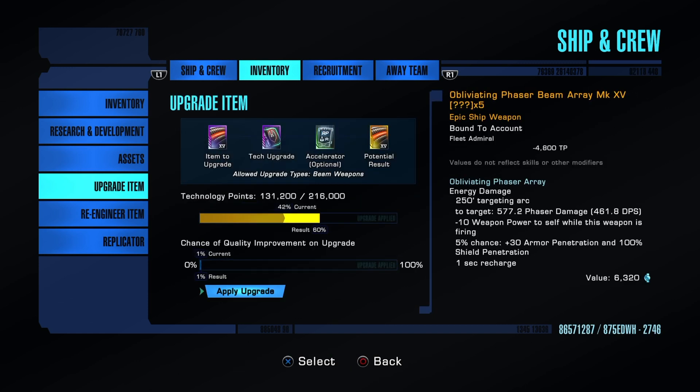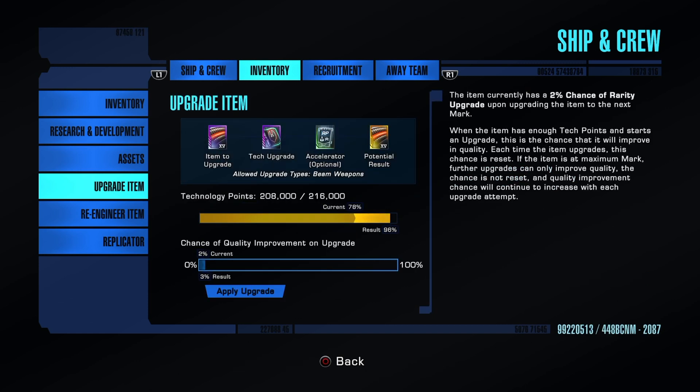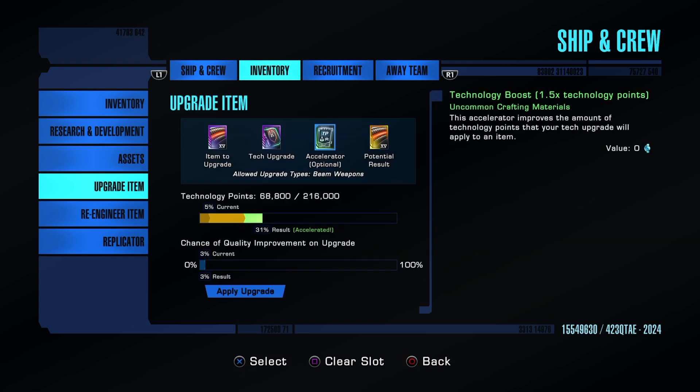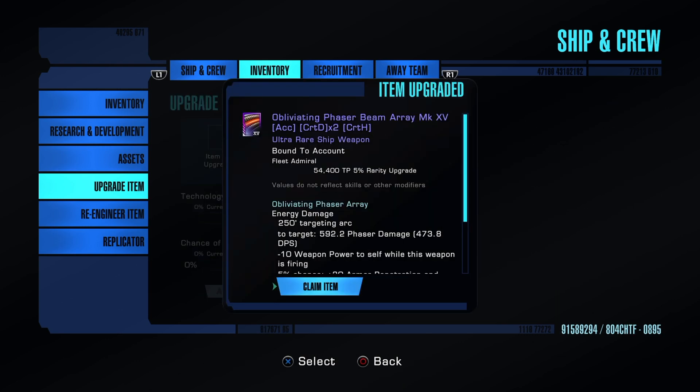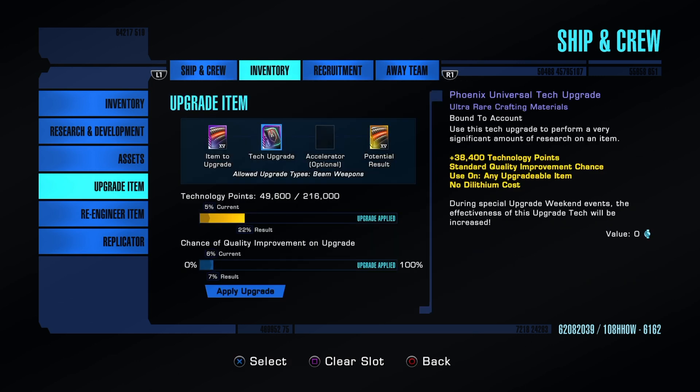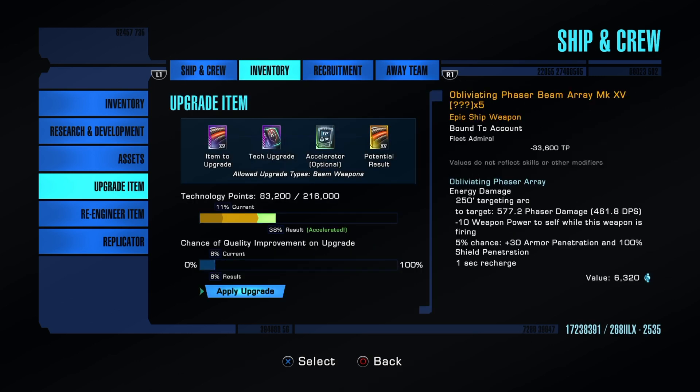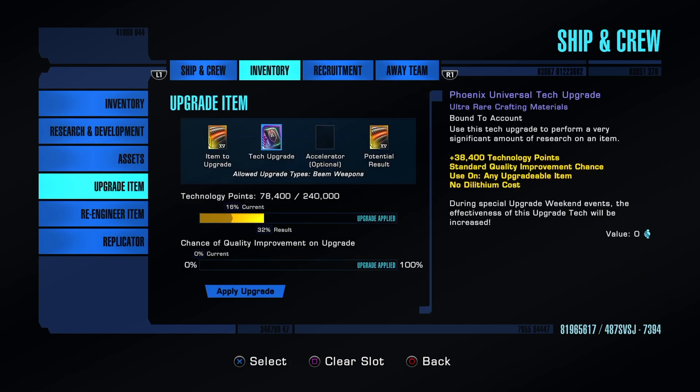We're going to use up the last remaining research boosts, and as you can see it's much harder to get that chance to pop at epic. Now we just burn through these — it's going to be painful but hopefully it pops. And there it is! We got our epic.